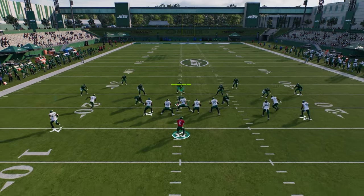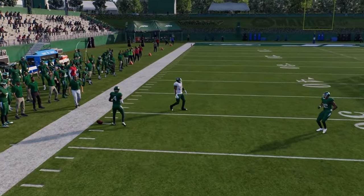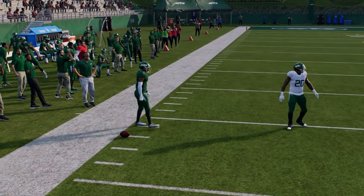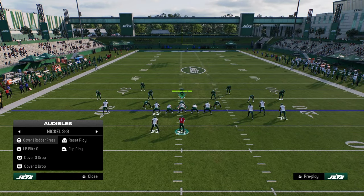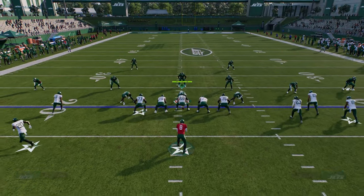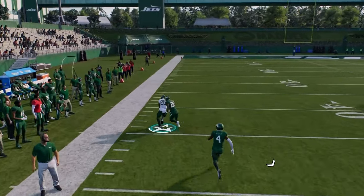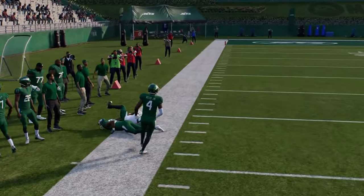If they go into cover four, then this outside quarter will play this a little bit better than a half or a cloud will. So you're going to force your opponent into running cover three or cover four if they want to run zone. But if they play cover two coverage, they're just going to be cooked.